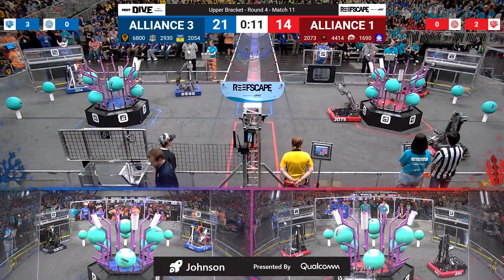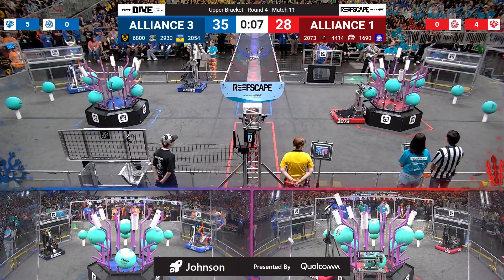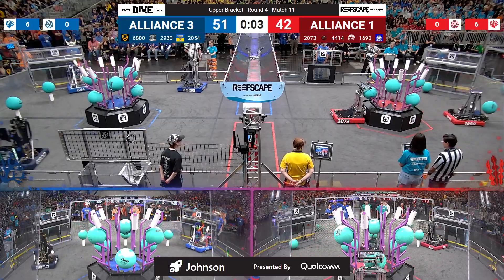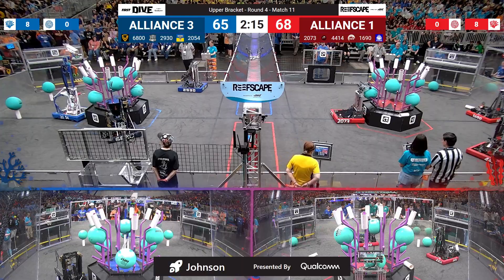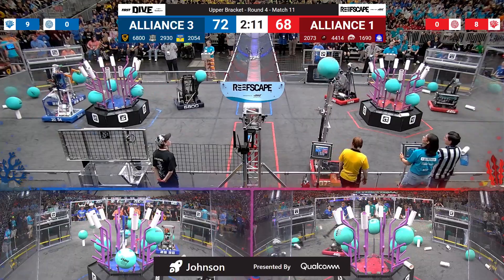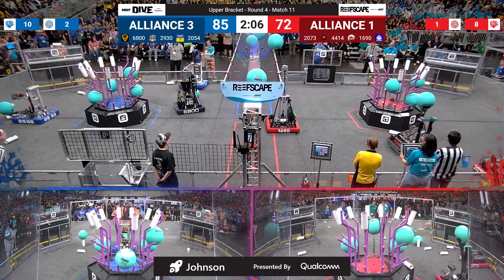Welcome back to the Upper Bracket, match number 11, Alliance 1 in red, Alliance 3 in blue. Checking out the action for red, we see High Tide 44-14, they intake up off the playing field floor autonomously, using coral that's been fed to them by their human player. Their alliance captain Orbit, for the number one alliance, are doing plenty of coral scoring themselves, but they do immediately shift to algae.